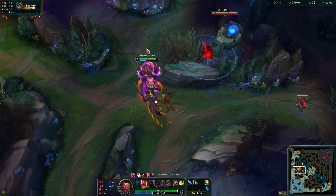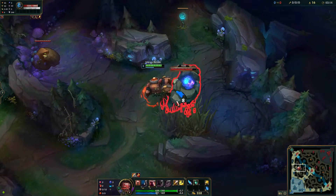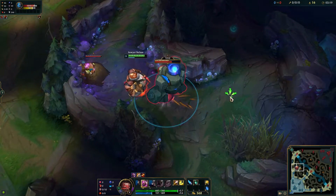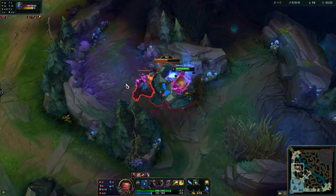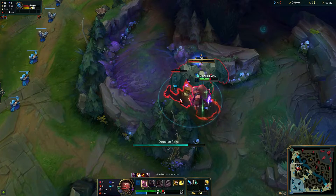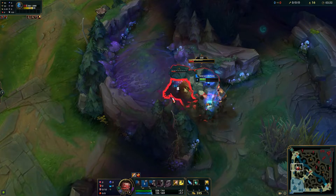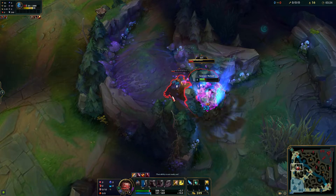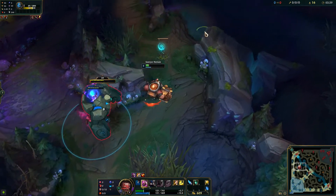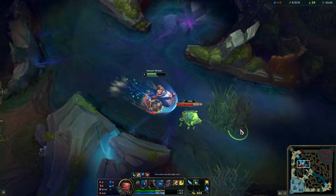Even though we could do the blue and the gromp at the same time right here, it's really not worth it. You want to get the blue kind of low and then pull the gromp and blue together — if we did this at the start we'd be taking way too much damage. I focus down the gromp and alternate one auto attack onto the blue. I actually mess up here — I could just use my Q and walk away, I don't have to auto one extra time because I have two points in the Q.